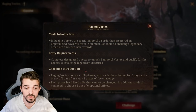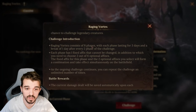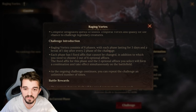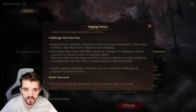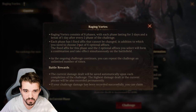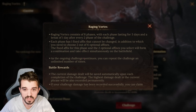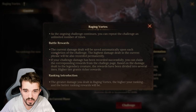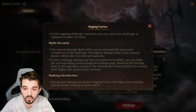The Raging Vortex consists of eight phases, with each phase lasting three days and a break of one day after every second phase of the challenge. Each phase has one fixed effect, and we already saw it — plus we can choose two optional ones. The current damage will be saved automatically upon each completion of the challenge.